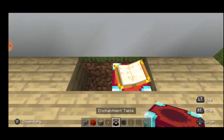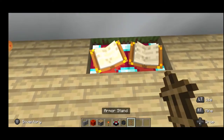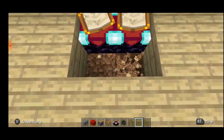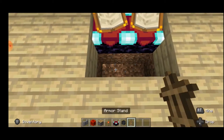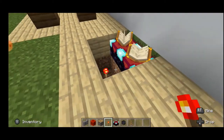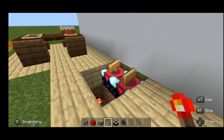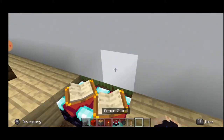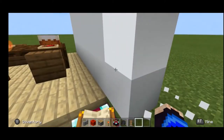Place 2 enchantment tables. Then come 1 step forward, break 2 blocks down, and place 2 redstone torches here. Now you guys might be wondering why you need enchantment tables and redstone torches for a TV stand — you'll know in a minute. Next, break this wall here.